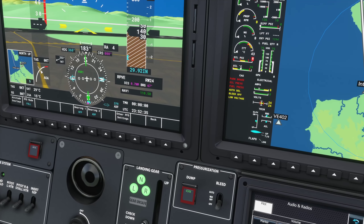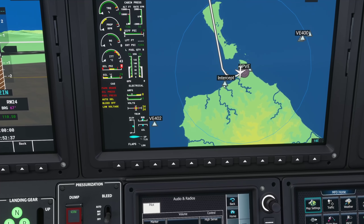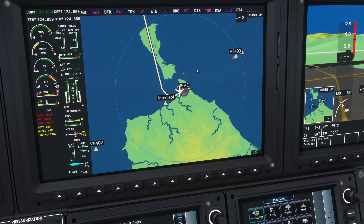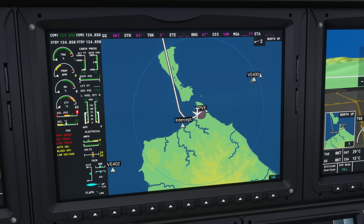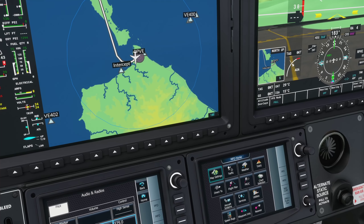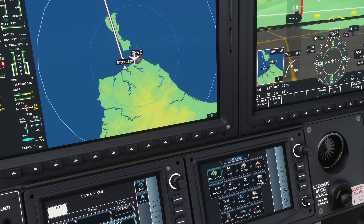Transfer zero three seven niner, and the bearing for the ADF should reflect that — there it is. So it sees that, good. Once we cross that NDB we turn right on a 344-degree track to Taper. Let me go through here on the MFT.